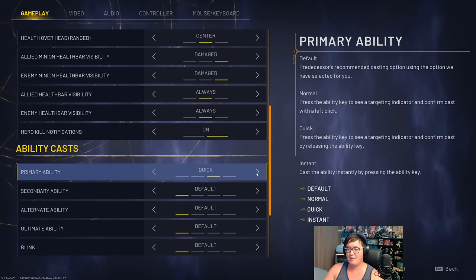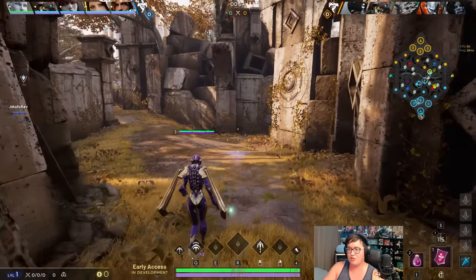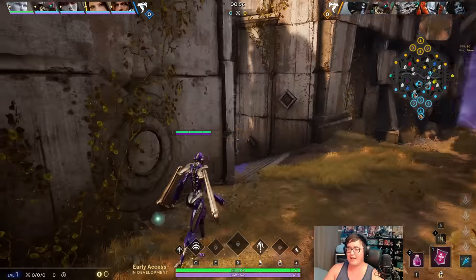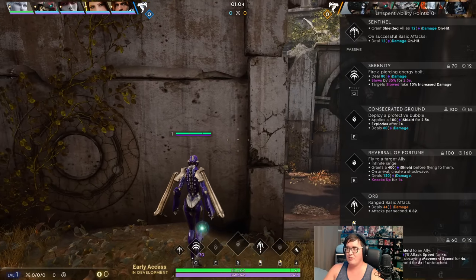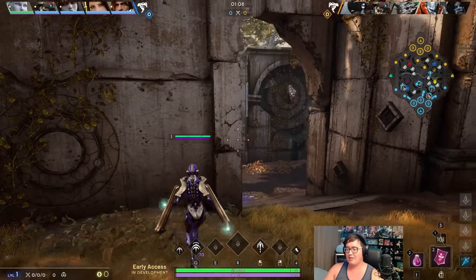If you're just staying behind your ADC, they're just gonna easily focus you. You don't have CC and your shield can only provide so much in the early game to mitigate that. So you really want to press your advantage on your passive and your Q. I'm probably gonna put my primary ability, my Q, on instant cast because I think it feels better - you can just use the Q immediately, makes it a little bit easier to aim and wastes less time getting your Q out.